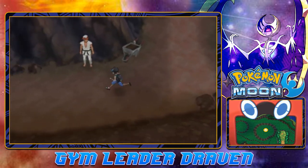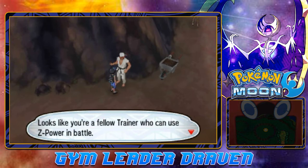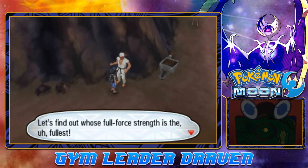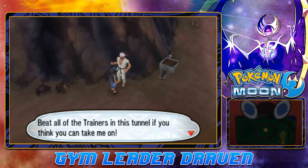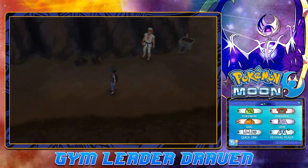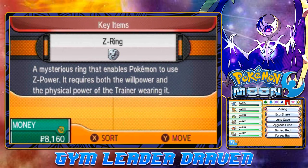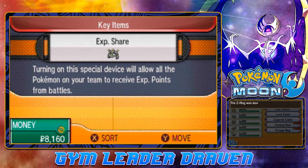Alright, let's see where we can go from here. Looks like you're a fellow trainer who can use the Z-Power in battle. Let us find out whose full force strength is the fullest. Beat all the trainers in this tunnel, and if you think you can, attack on me. And you know what, he's right. I have yet to use a Z-Crystal here, guys. Completely forgot about these little suckers.